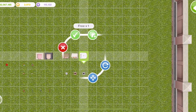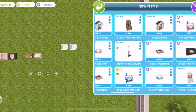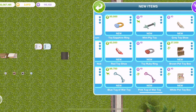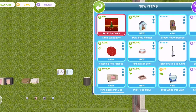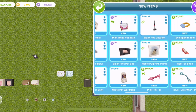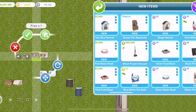We have pampered pooch where we have a pink white pet bath and a blue white pet bath - these are adorable. And then we also have these kennels: a beige kennel and a pale blue one. The last thing we have is the tidy pets, and the tidy pets we get some vacuums: a black and purple vacuum and a black red vacuum, and we also get a little white pet wardrobe and a brown pet wardrobe.